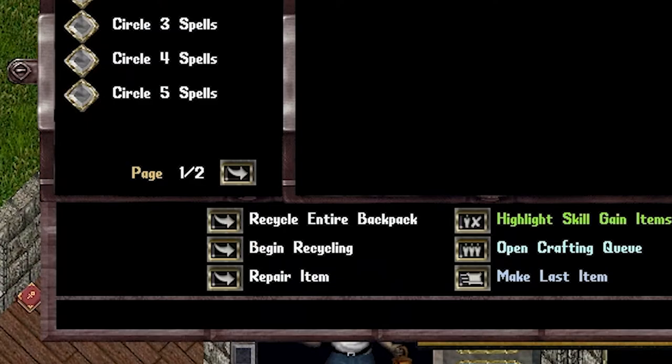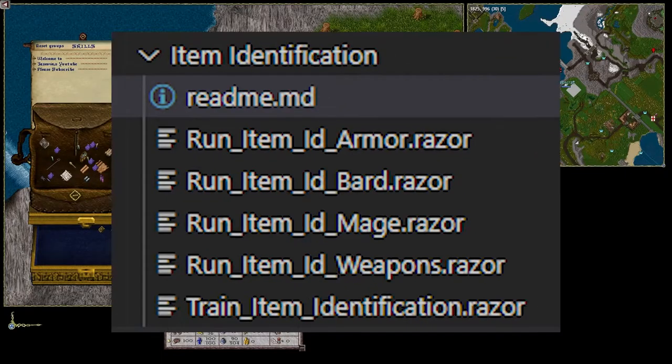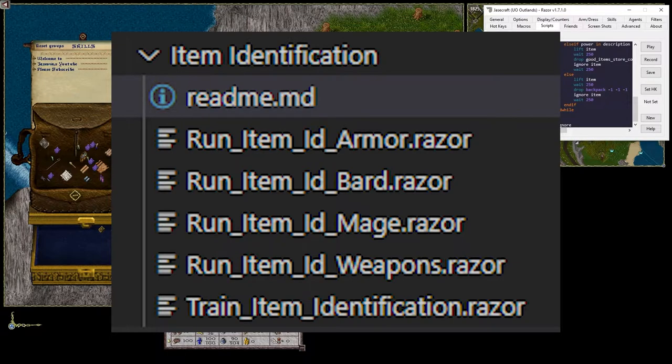If you try to recycle something that's not identified, it will give you a message that it cannot be recycled. So let's identify the items using a script. We've broken down each type of script we might want to run into separate groups. If you head over to the Outlands repo, under the skill list, item identification, we have multiple scripts here.